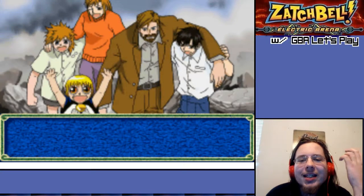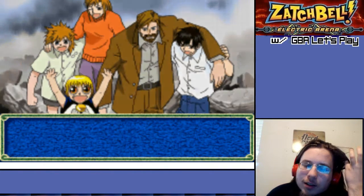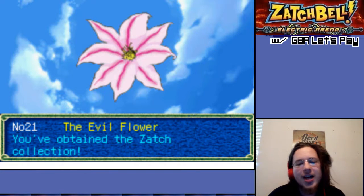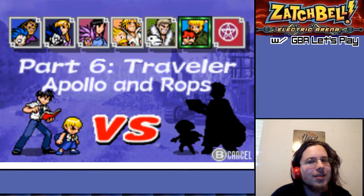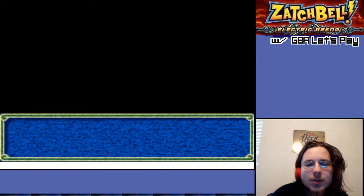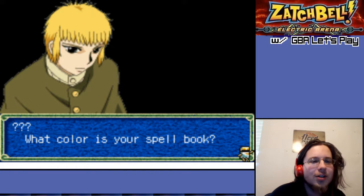Yeah, he's 20! An evil flower. You've obtained the Zatch Collection. I shouldn't say anything bad on this, because I imagine their English is much better than my Japanese. I don't even know what that word actually means. What color is your spell book? What color underwear are you wearing? Why does that matter?